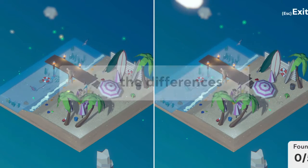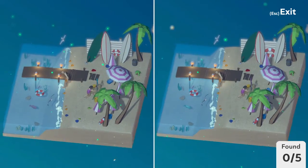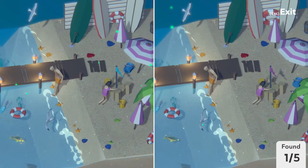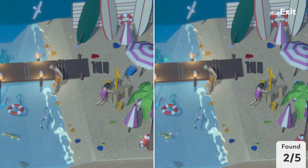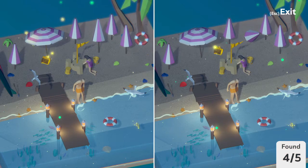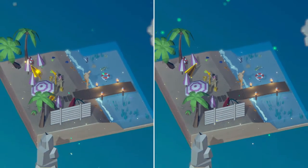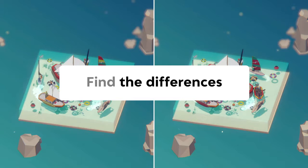I guess these are like beach scenes. I'll try to finish all of the beach scenes and then after that we'll end the video. This fish is a different color. Oh, and that seagull's clearly dive bombing towards the fish. This flag on the sand castle that this little girl is building — that's also a different color. The life raft is a lot larger. This bucket right here is in a different location. This is a bit of an easier one this time, not gonna lie. Something weird going on with that umbrella — it rotated 90 degrees again, pointing to the east this time instead of the west.